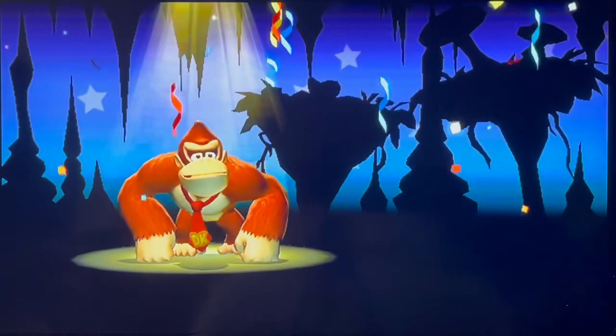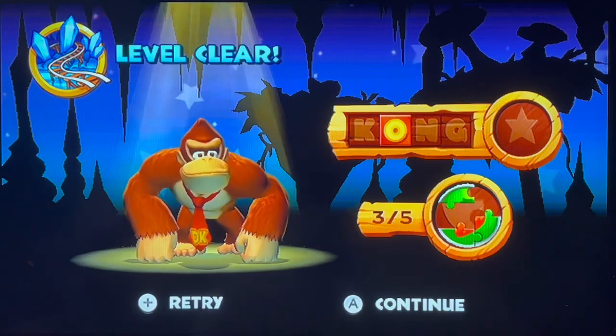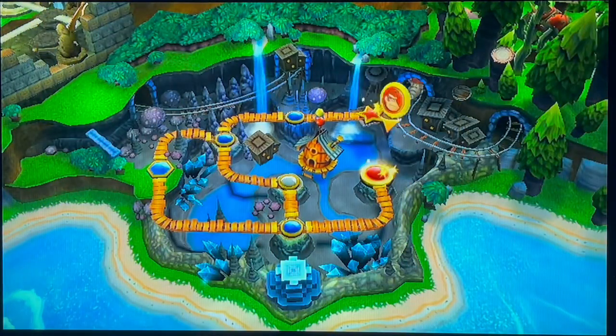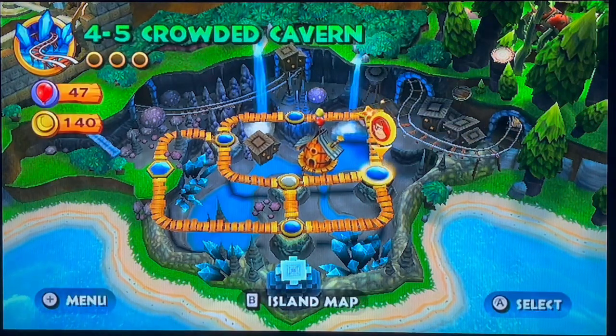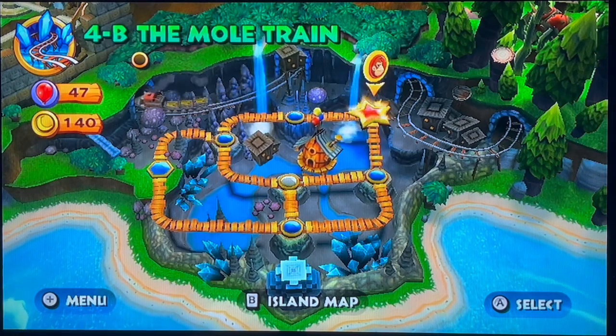Made it. Level clear. Okay, missed two puzzle pieces. Continue. Okay, that was pretty fun. All the levels of the cave were difficult but they were fun. Okay, so that just leaves the boss of the cave — 4-B: The Mole Train. Play.